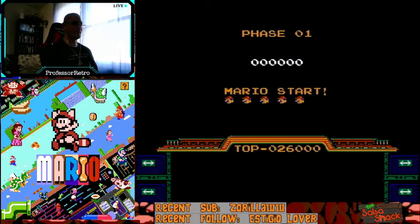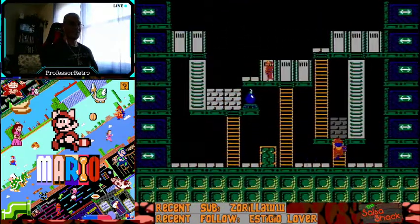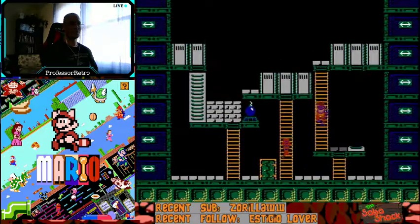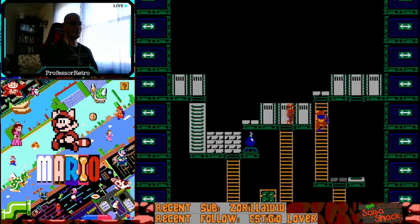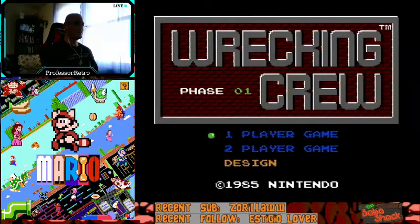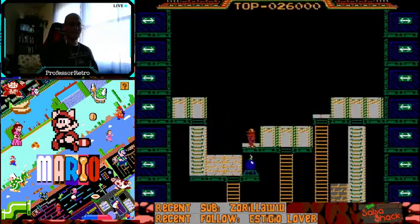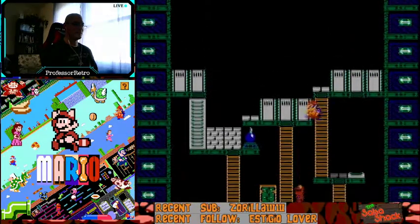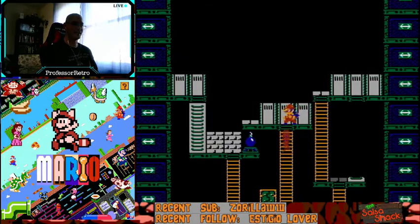Once we hit that ladder it goes down. As soon as we hit it, we want to start going left and hold left, hitting the next wall three times. Notice I'm moving towards the ladder — just hold up on the ladder. You can come off this ladder fast. Going up to the second level pretty quickly, a little faster than you might think you can.